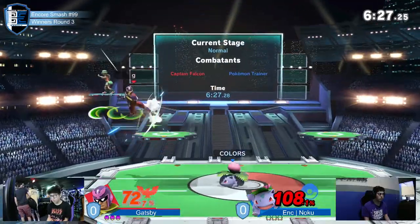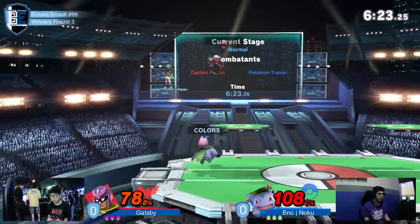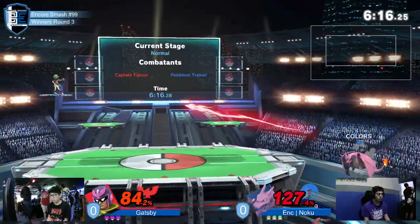With all that said, PT's frame one escape option is not good at all in this matchup. His combos are too tight, he's able to out-fair too many times, and he can't switch out of combos ever.